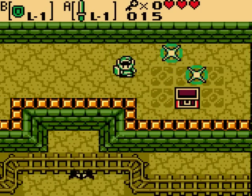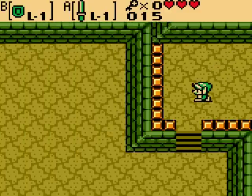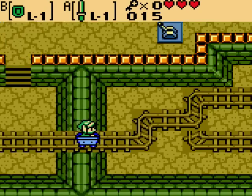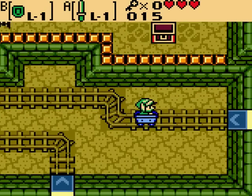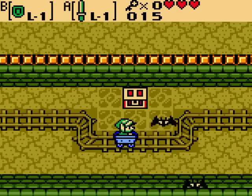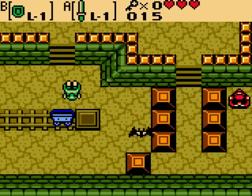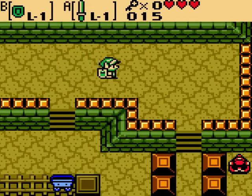The other dungeon item we just got is the compass. It works similarly to the compass in Link's Awakening — when you're in a new room and there's a key inside, it will give a little bleeping sound. I'll probably display that in a couple of rooms; I know there's a key coming up. Thankfully, whenever you get the compass, it doesn't give you that long crazy message it gave back in Link's Awakening. There it is, same sound. Pretty simple stuff.